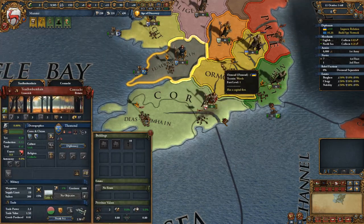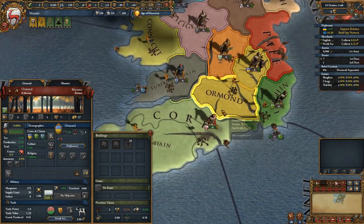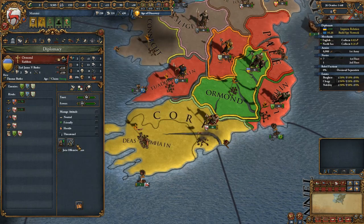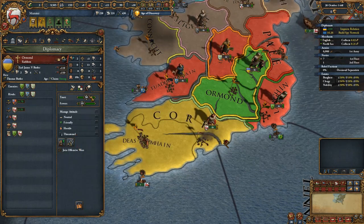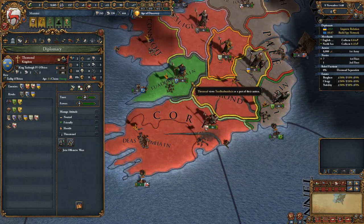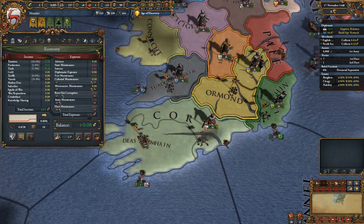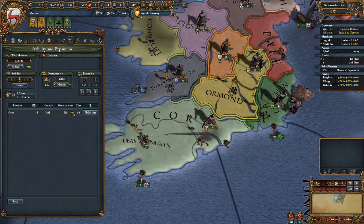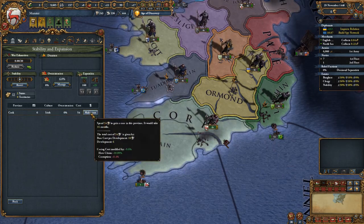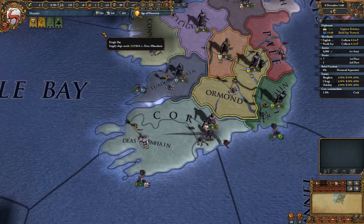We're going to try and get Ormond in war with us. How much favor does he owe us? He does like us a lot — we are trusty, we get 19 favors. But he wants the same land as I do. I guess we can core this now.